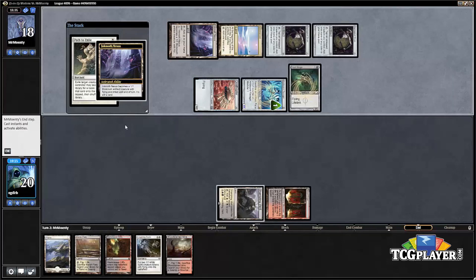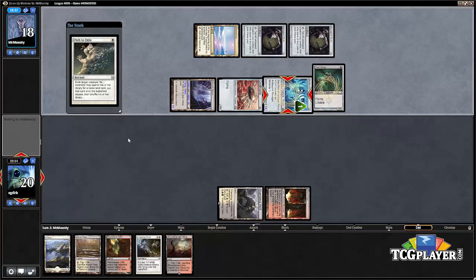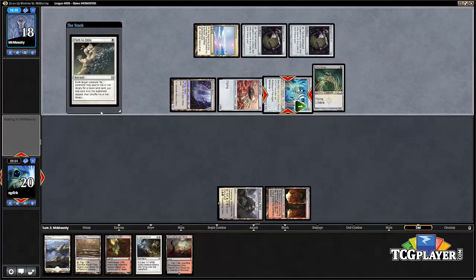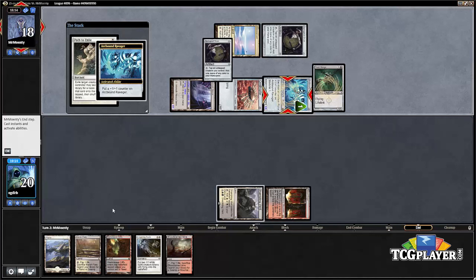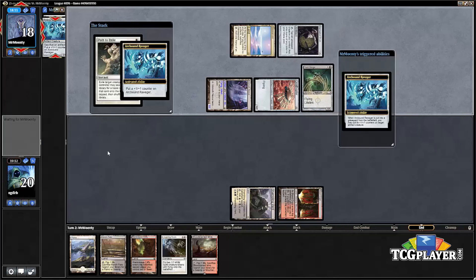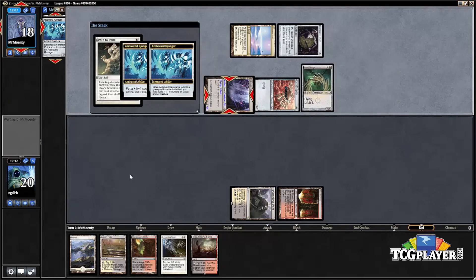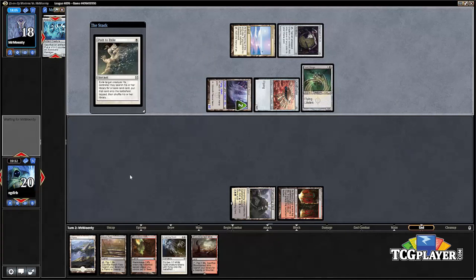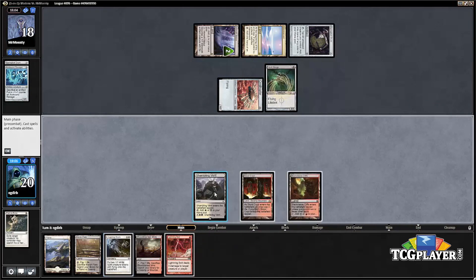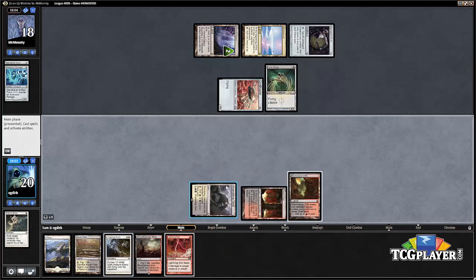It looks like the play may be to move in on the Inkmoth Nexus a little bit, and that's going to mean a Ghost Quarter is going to be a good draw to get rid of the Nexus. Our opponent's in the tank about how to best use this Arcbound Ravager. It looks like the play is going to be to make this Inkmoth Nexus into a 3/3. We drew a bolt, so that's potentially an answer to that Nexus.